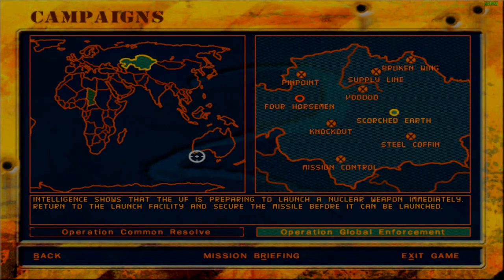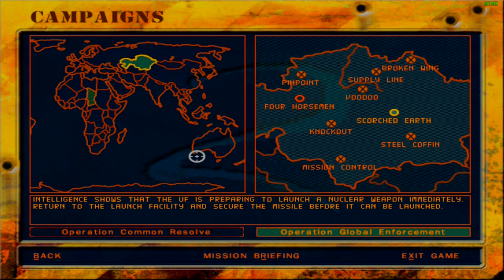Greetings fellow Earthlings, welcome back to Delta Force 2. We are continuing with Operation Global Enforcement. Ahead of us is the operation finale called Scorched Earth. It is going to mark the end of the campaign as well, except for one type of mission. Anyhow, we are running ahead of ourselves here.